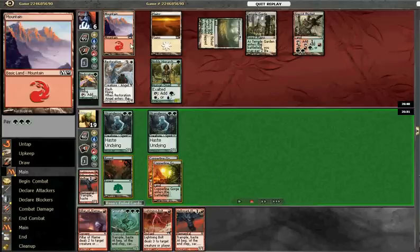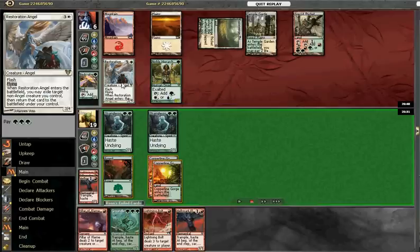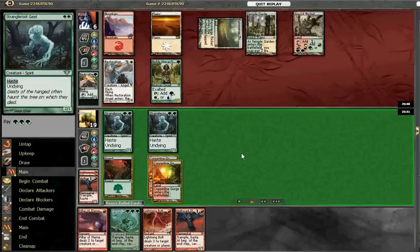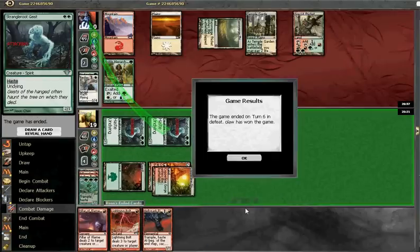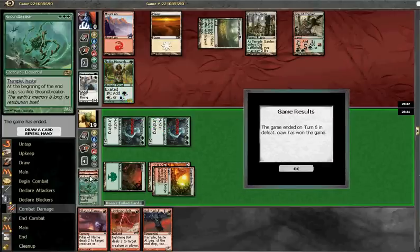Actually, would a second Restoration Angel have been a problem? I'm not sure. Anyway, I made the play and it ultimately worked out in my favour. There are ways that could have gone wrong — maybe we should have kept back some burn in case of a Kiki-Jiki counter to winning the game — but I took a chance and it paid off. We won the game.